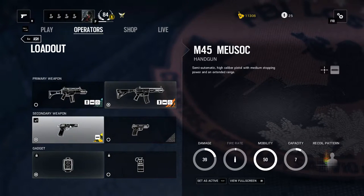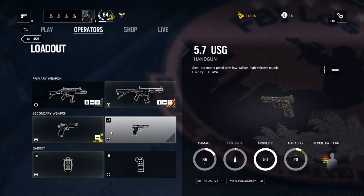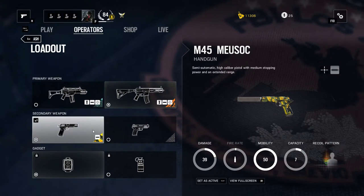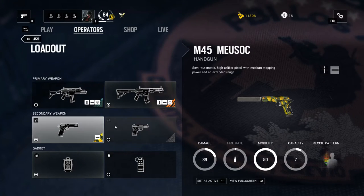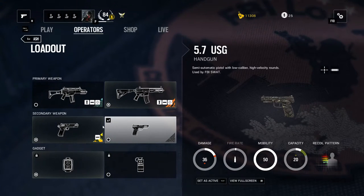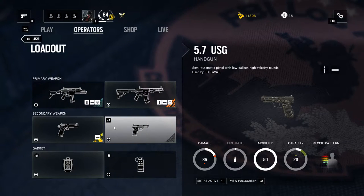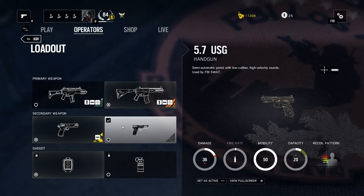If you want to go with something different, that's totally fine. Moving on to the secondaries, we have the M45 and the 5.7 USG. I basically prefer the M45 as it's got a lot more damage, but the 5.7 is pretty good as well — this is all up to preference. I would recommend going with a silencer, as it's pretty good if you want to take out cameras and not be noticed so easily.